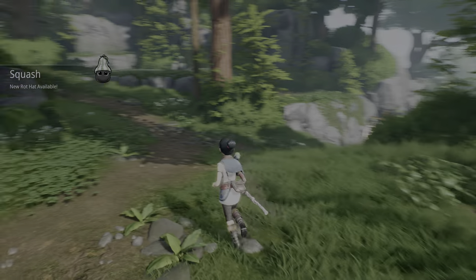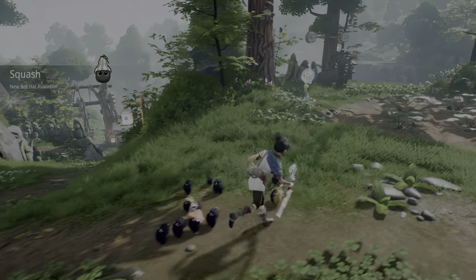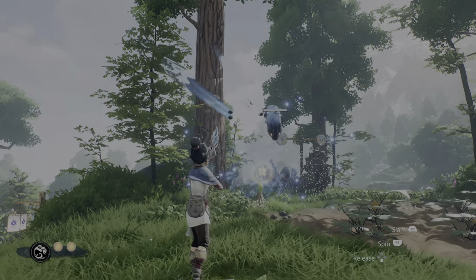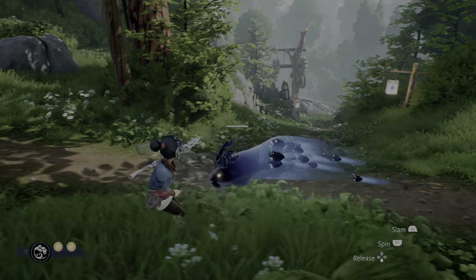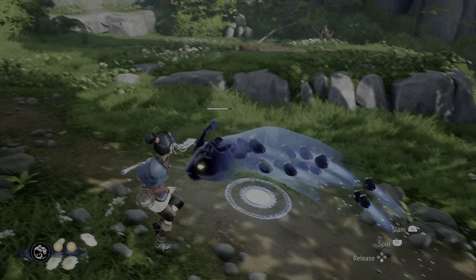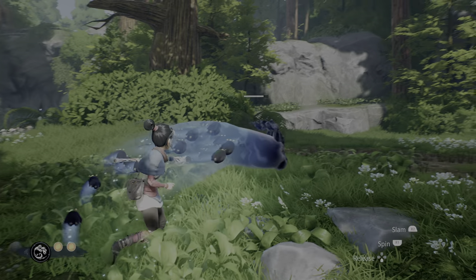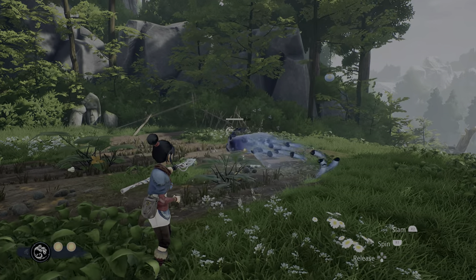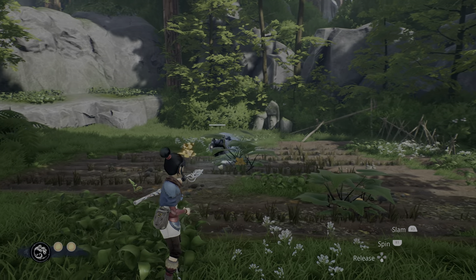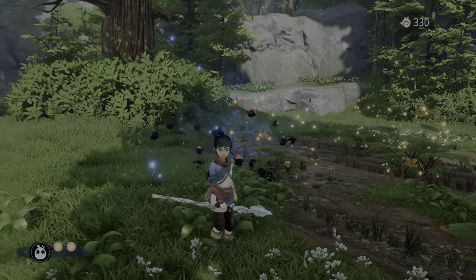There's a rot inside this squash, so go ahead and pulse it. When you do, you'll get the squash hat. There is another garden over here — you might get some karma, but there are no rots or hats here.